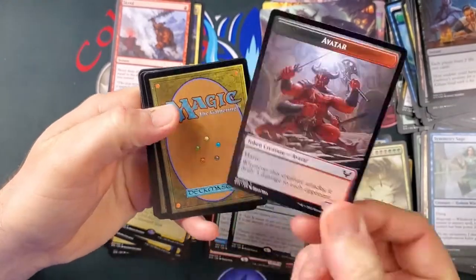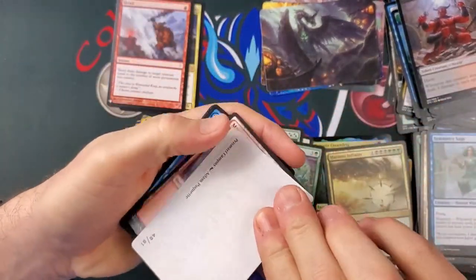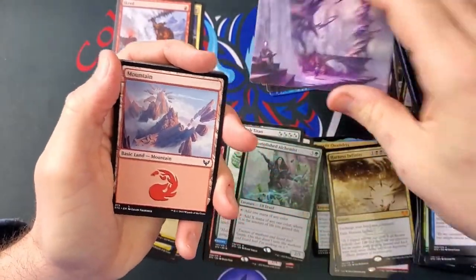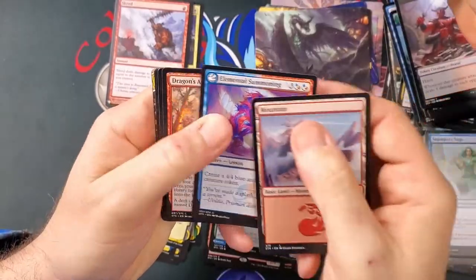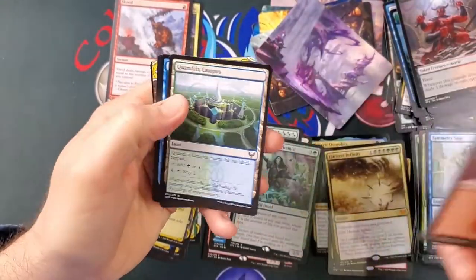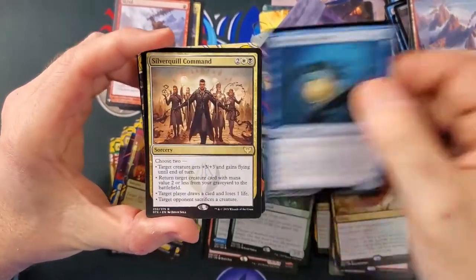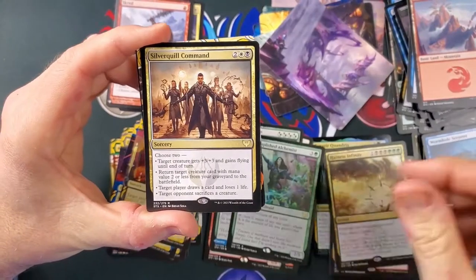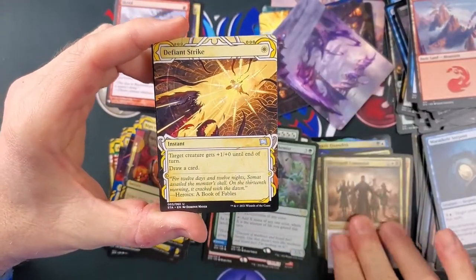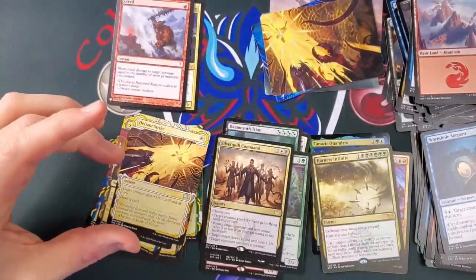Alright, we got an avatar token. Who's this? That is Prismari Campus — nice job! Got Wormhole Serpent, Silverquill Command — that's been pretty nice. Defiant Strike, Defiant Strike — look, it's the exact same as this one. Rise to — oh, just this one was tilted a bit. I gotta pick up the pace a little bit.